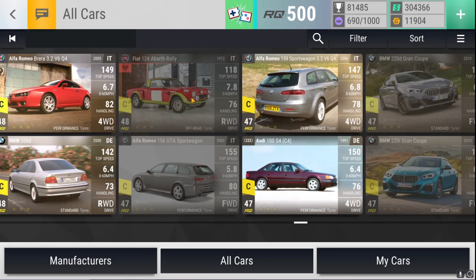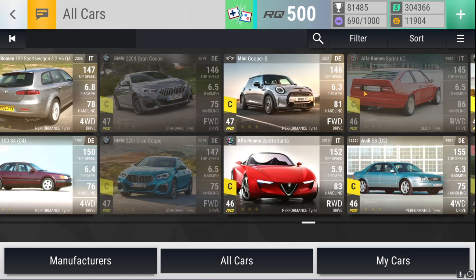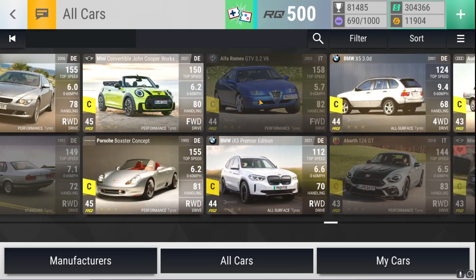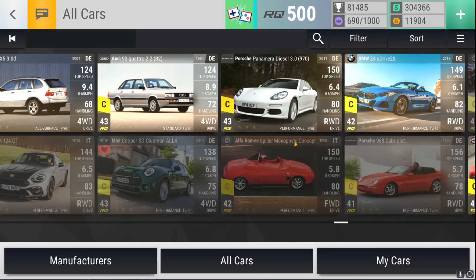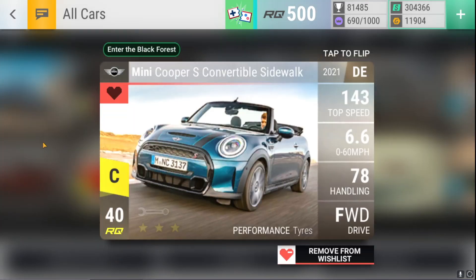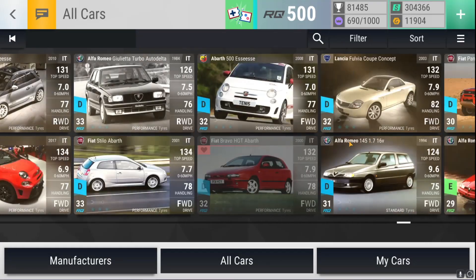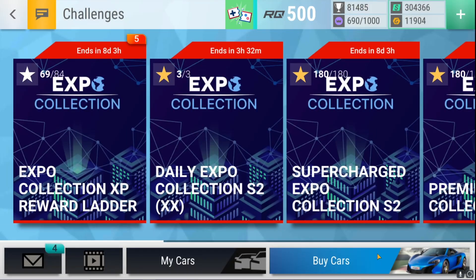Looking at the missing super rare cars, we have the Fiat 124 Abarth Rally, the Alfa Romeo 156 Sportwagon, some BMWs, the 6C, the Giulietta Quadrifoglio Verde, the 124 GT, the Mini Clubman, the Lancia Delta HF Turbo, the Mini Convertible Sidewalk, and on the rare side we're still missing four rares. Getting any of those would be very nice.